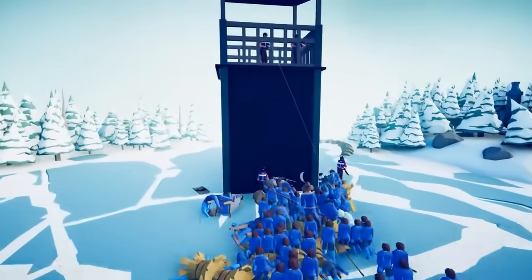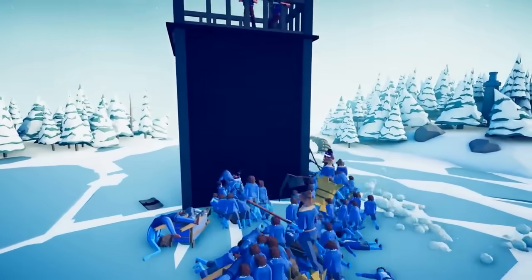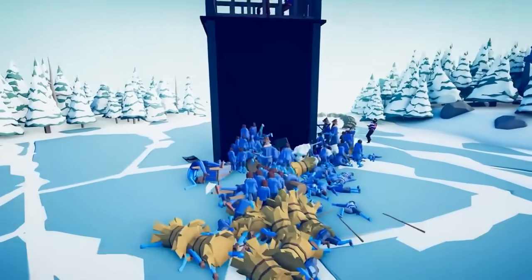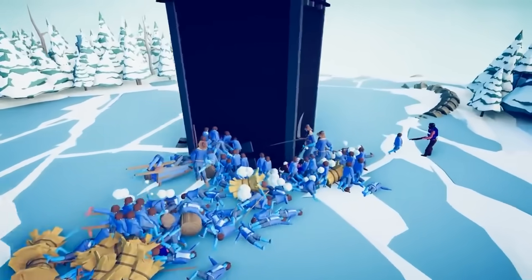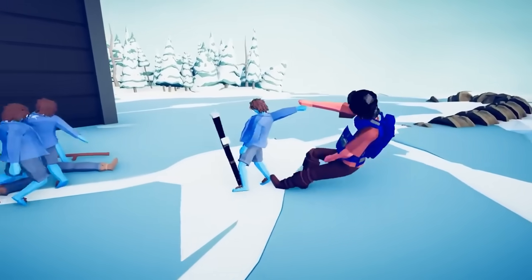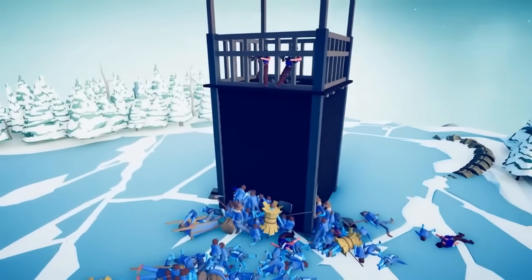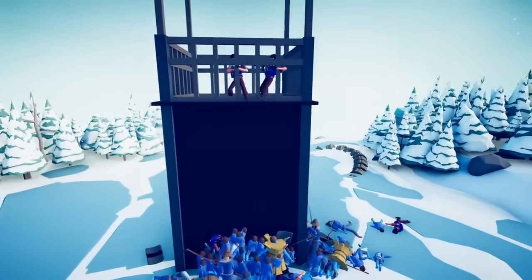When they get to a certain distance away, the guys start to be a little more inaccurate. Everybody on the bottom is now defeated except this one man. He was about to get taken down by the shotgun. It doesn't look like they are very good at dealing with towers. You know what we need? Siege equipment.